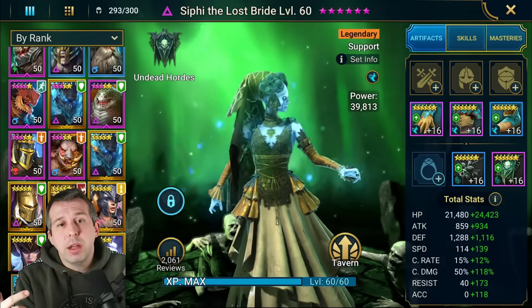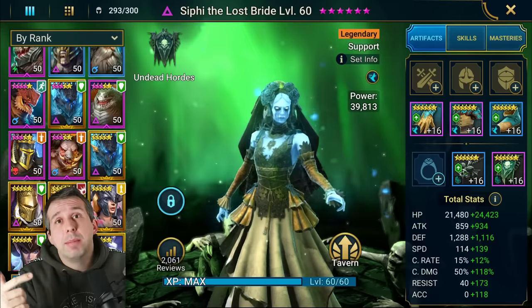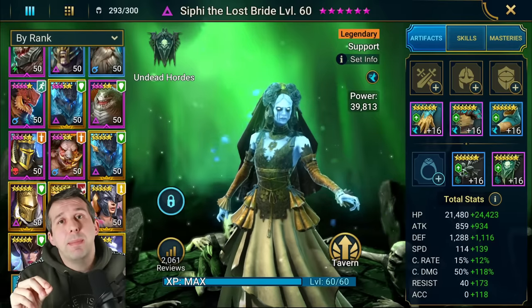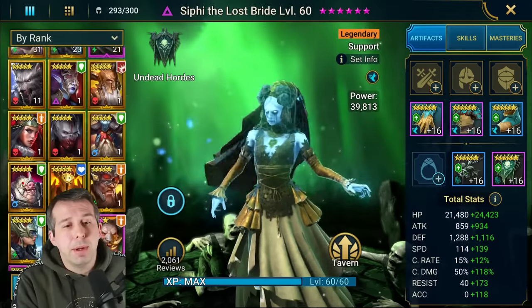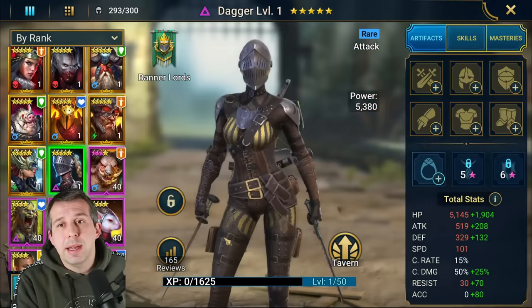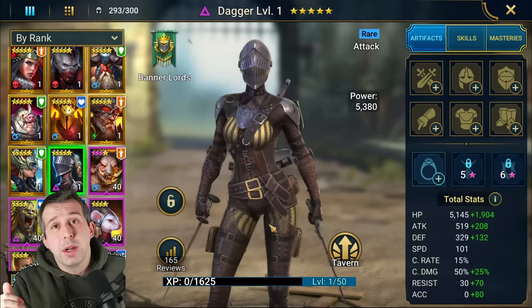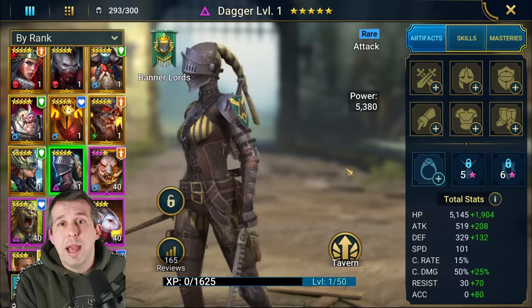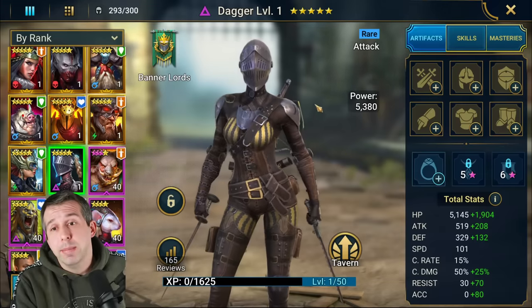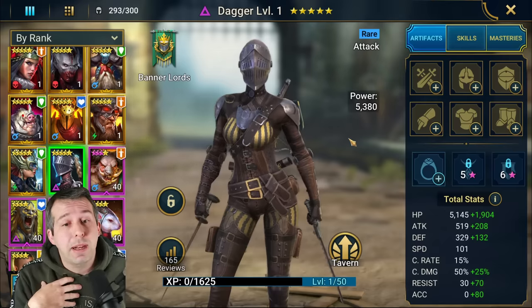Past that, generally what you want to do is look at your clan boss team and start to upgrade it, but ideally picking champions that can do a few different roles. For me, my next champion I'm going to upgrade is actually Dagger from the Banner Lords. Firstly, I want to do a guide on this champion — she is absolutely sweet as a rare, one of the better rares in the game.